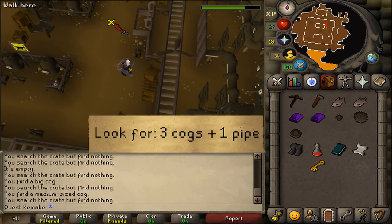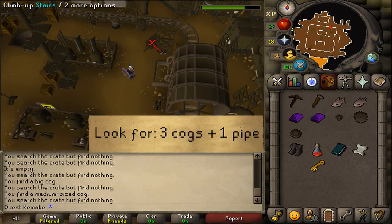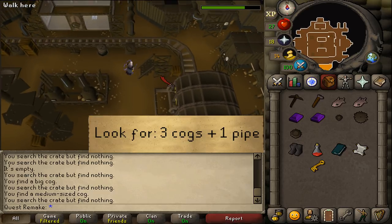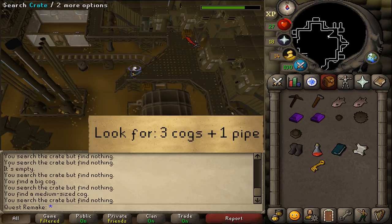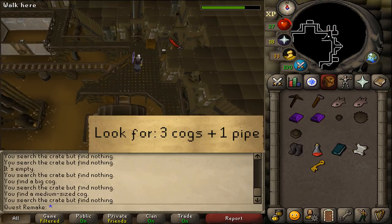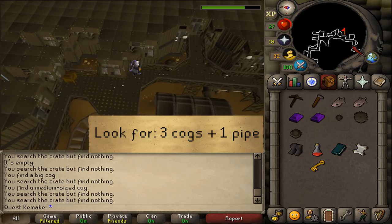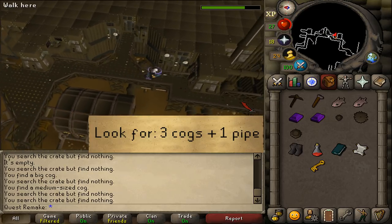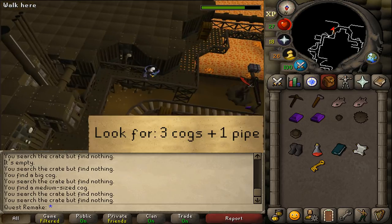After the final crate on this floor, go to one of the two stairs — there's one in the northeastern and one in the southwestern corner. On this floor there are more crates. Search through every single crate in this area to find your missing pieces.